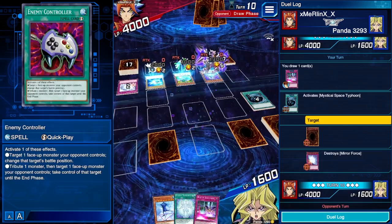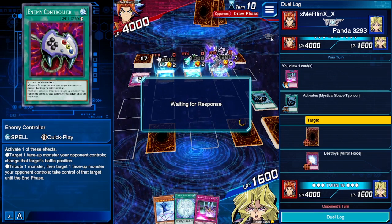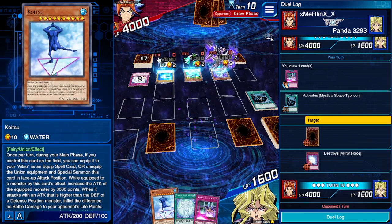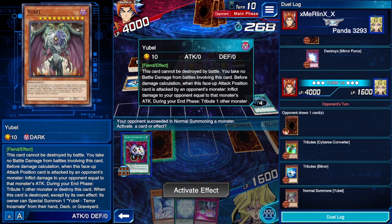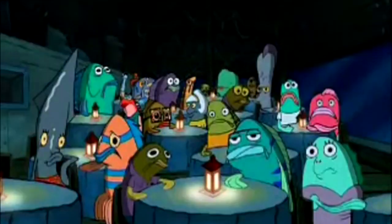This deck is super stall-y — and honestly, that's probably the way you're going to win, just by stalling out your opponent until they can't do anything else. You should be able to deal a nice 2,500 damage, maybe 3,000 if you have two Celestial Transformations — a Koitsu and a Doitsu, or Aitsu. We're just going to call them blue and red from now on — blue pill, red pill. Our opponent finally does something; he goes for a Yuval. That's definitely going to be an issue for us because we have nothing that can do anything to Yuval.